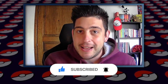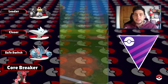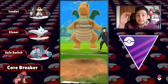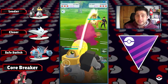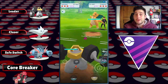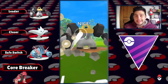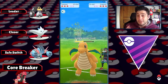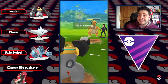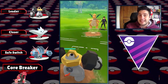Without any further ado, let's dive into team showcase number one. Mega Swampert is the new top ranked Pokemon for Open Master League, so we're gonna see it on the first team showcase. We're gonna pair it up with Togekiss and Melmetal. About Melmetal, I really like the standard moveset with Rock Slide and Superpower, but to be honest I had a lot of fun with Flash Cannon, especially surprising opponents up on the lead.